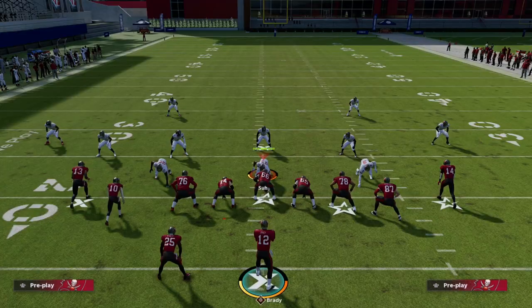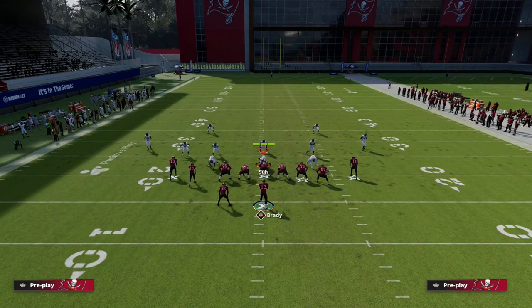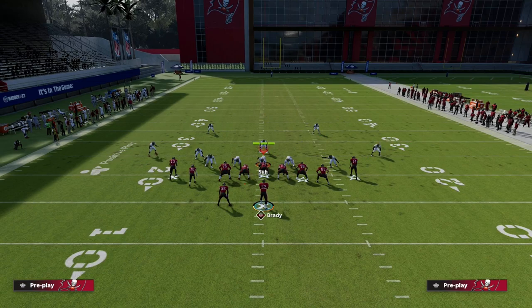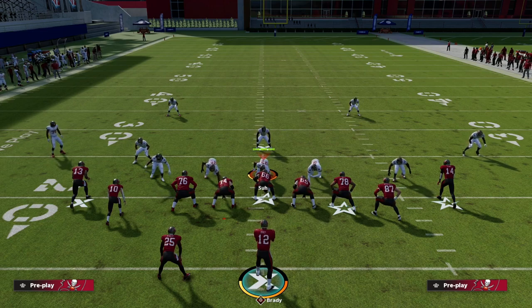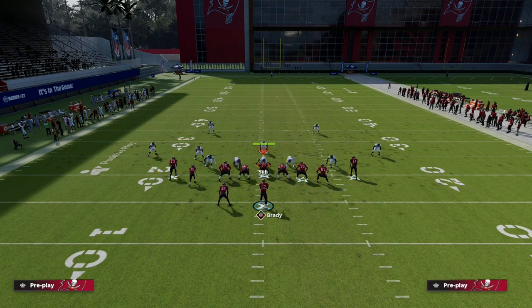If they're running 30-yard cloud flats, this post route is going to be very effective at getting over the top of those zone defenses. What makes this play so good in my personal opinion is not only that it gets over the top of a 30-yard cloud flat, but it's also really good in terms of the layout of the concept. We want to be able to attack the whole field — it's really important in Madden that you use the whole field to get routes open.